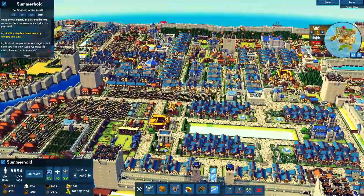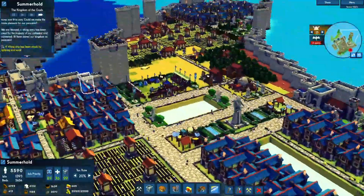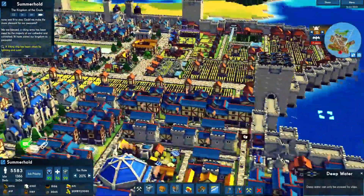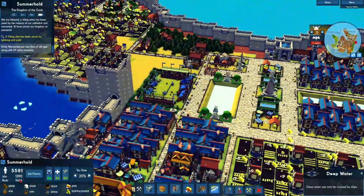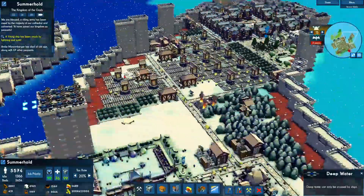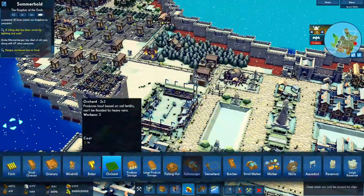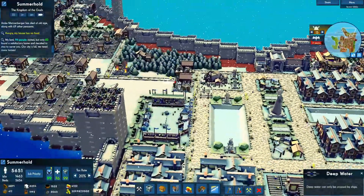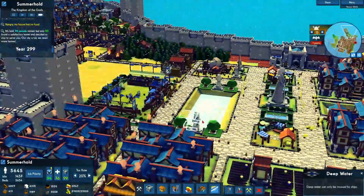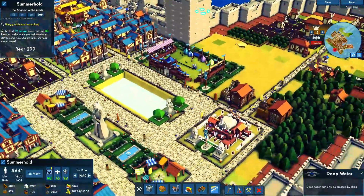Alright everyone, we're almost near year 300. We pretty much accomplished a lot. Here's what I worked on — we made another jousting arena to get happiness up. We are running into a bit of a food issue, but it seems to be fixing. I had this population for a while but then all of a sudden the food just tanked. I don't know why. I added a little bit more farms to fix it. I should have maybe placed more bakers because I think that would have stored more food.